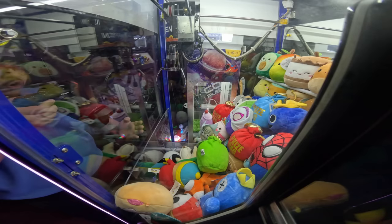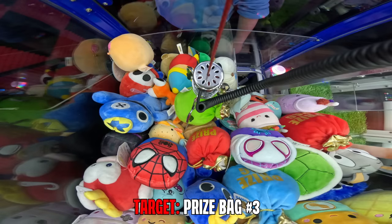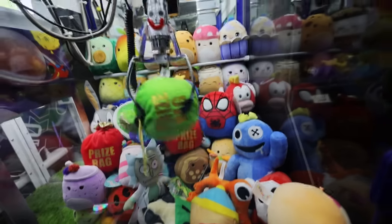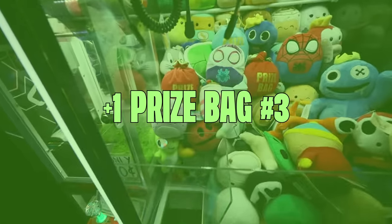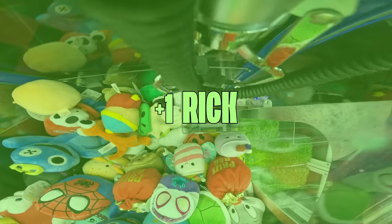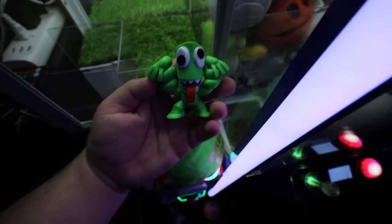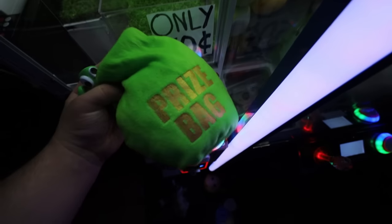We're going to forget Cartman. I like trying to move the plush out of the way just to make things easier down the road. Oh, let's go for Rick from Rick and Morty — there we go, another win! Let's see what new figure we got — we got the Green Rainbow Friend. That makes perfect sense, bro is in a green bag.